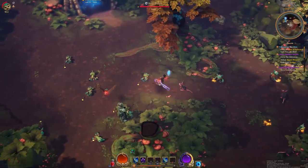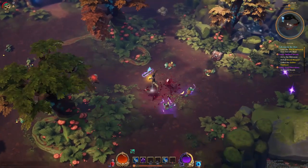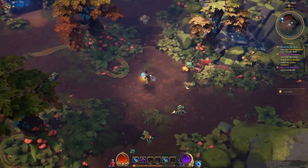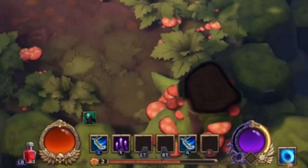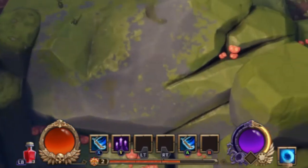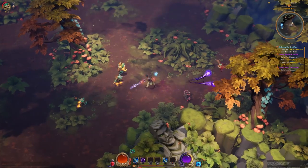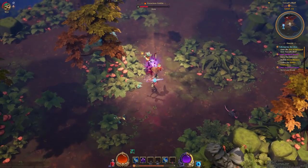It's basically just the UI changed up for controller support on the PC version. The second you plug a controller into your PC while playing the Torchlight Frontiers Alpha, the UI literally changes to suit the controller. It has all the buttons up there. As you guys can see, I have the full controller layout of an Xbox One controller here in the video, and it runs perfectly. Everything is controllable with a controller. They definitely built this game thinking about console.